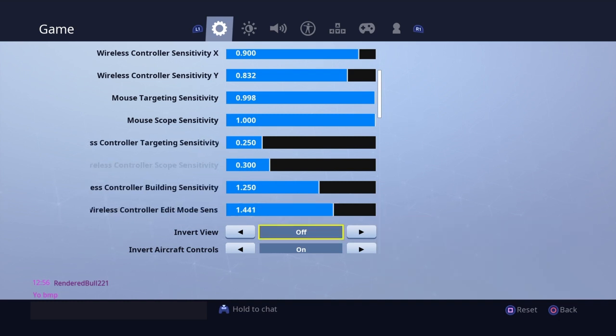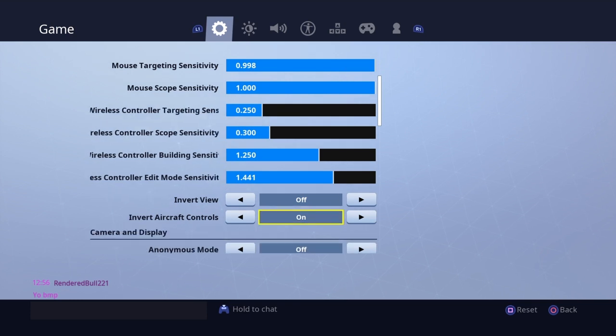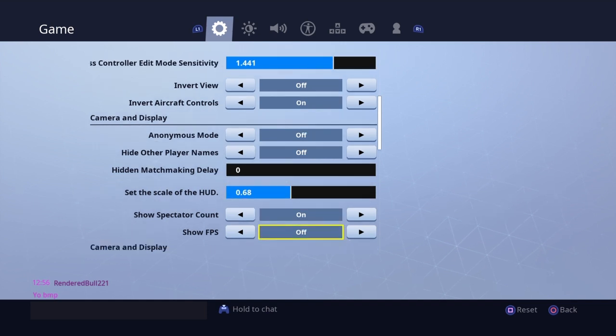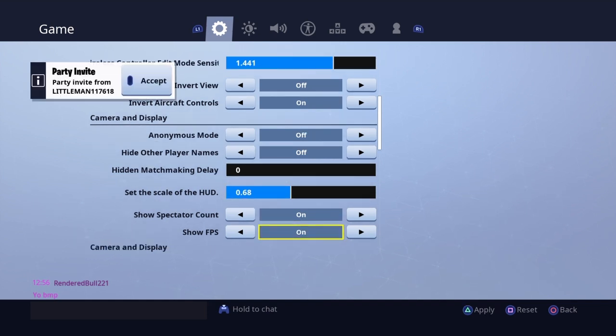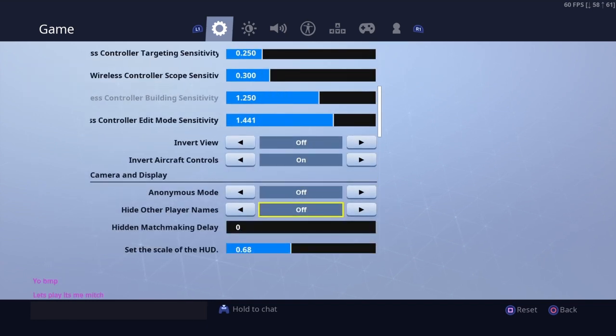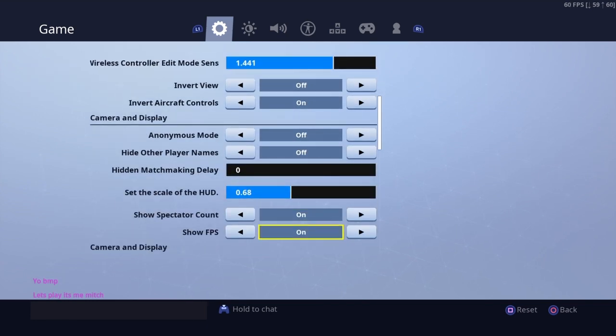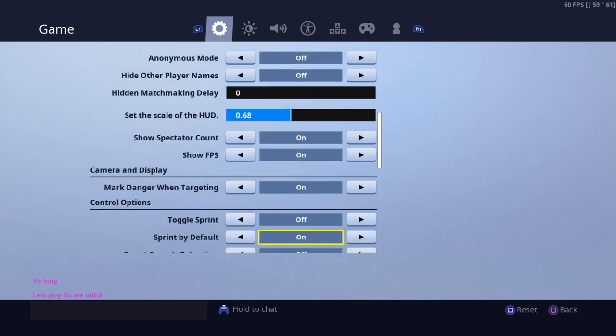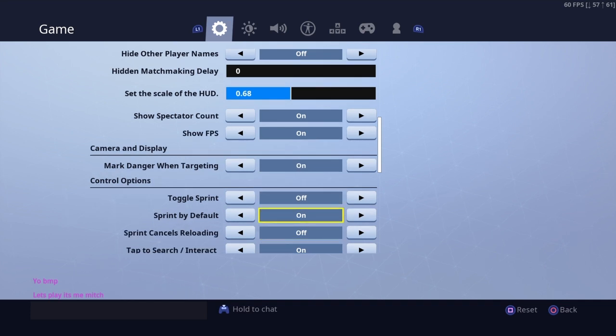The editing sense feels smooth and nice — not too high, not too low. Going down, these settings don't matter too much, but: HUD is low so it doesn't get in my way, show FPS on, show spectator count obviously on for scrims.